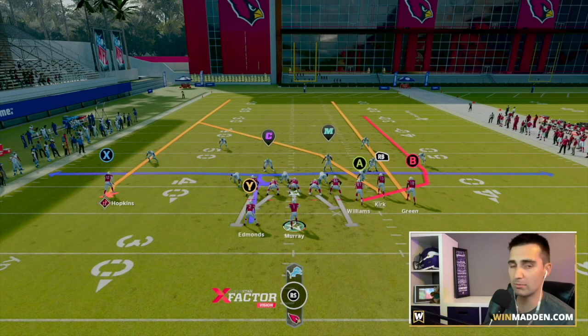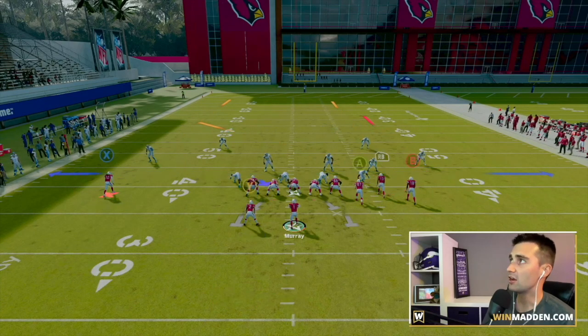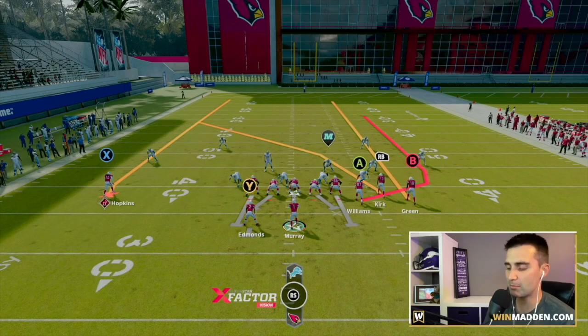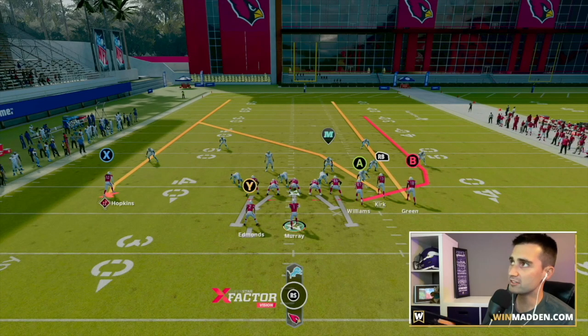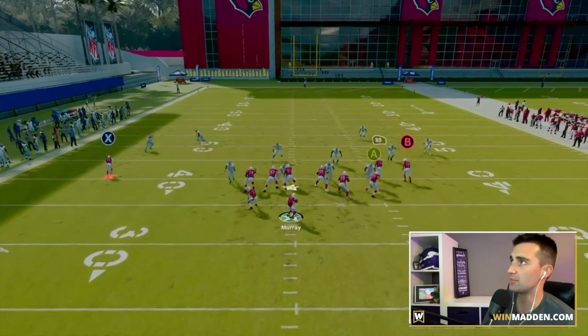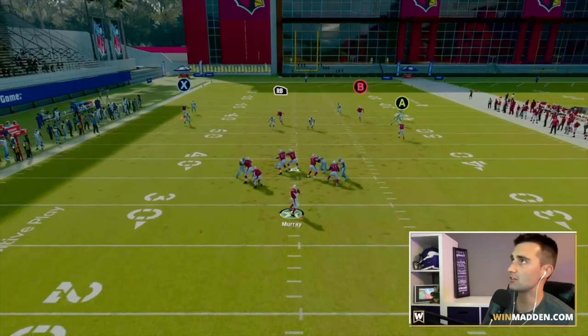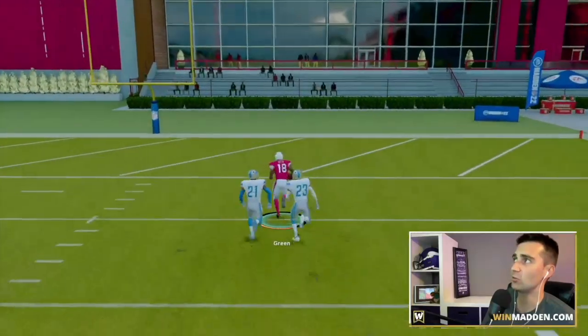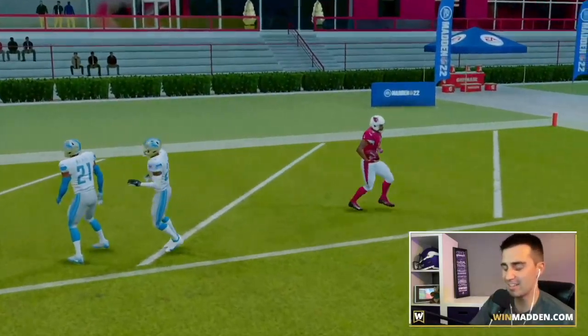You now have a one-play touchdown against cover three. I'm going to block my running back just to get extra time. We are going to keep our eye on the deep third in the middle of the field. Once that B receiver reaches a certain point, that deep third is going to turn around, then we can throw the ball. Snap the ball — Kyler Murray drops back, looks at the deep third in the middle, he turns his back — easy one-play score, touchdown against cover three.